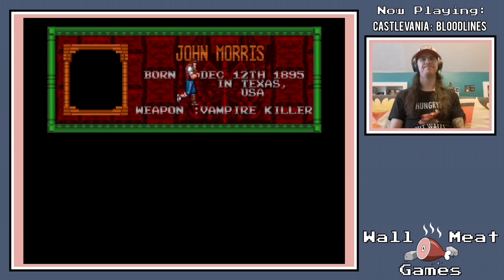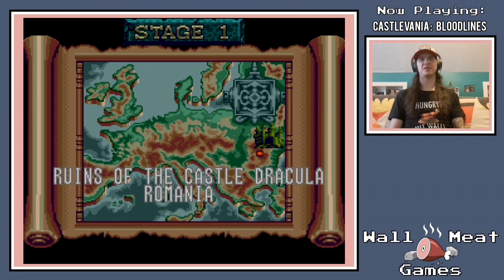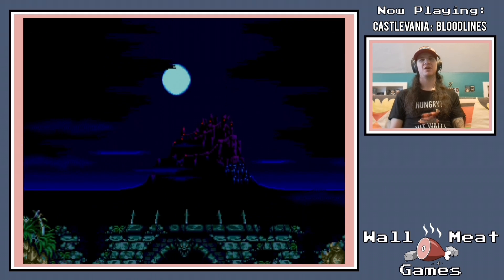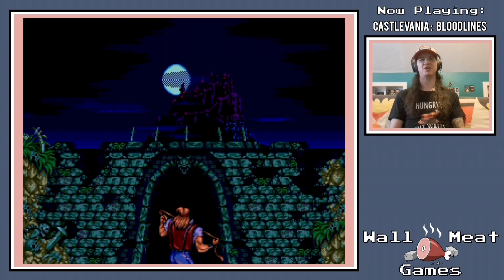I'm going to go with John. The main difference between the two characters is that John Morris can use his whip to swing from any kind of a ceiling surface and access areas that Eric could not. And Eric can use his spear to vault himself up onto platforms that John could not reach.